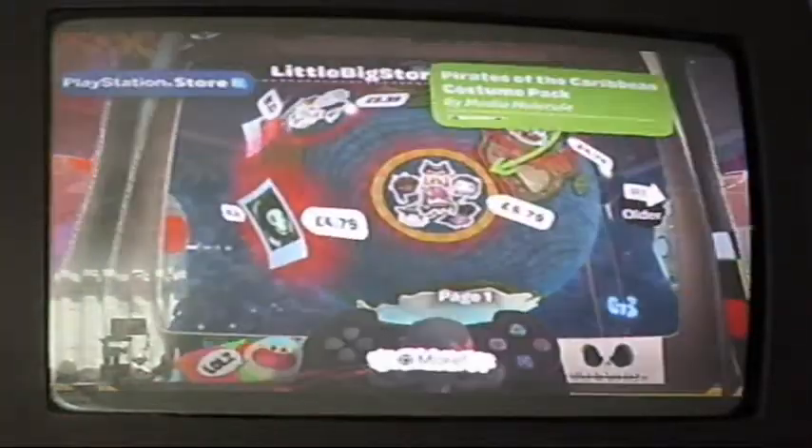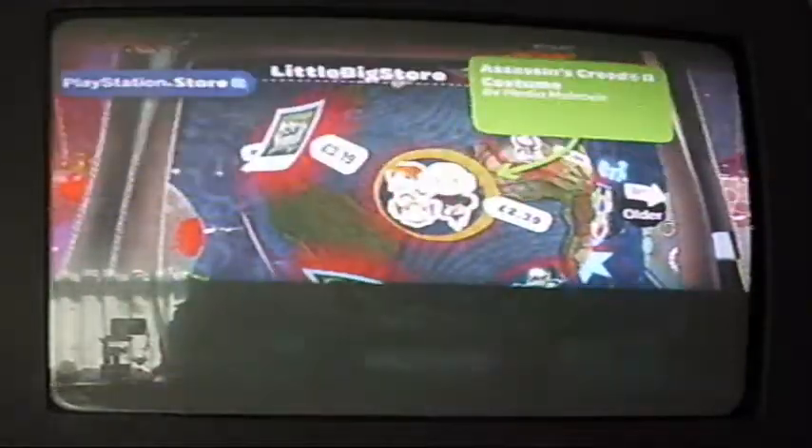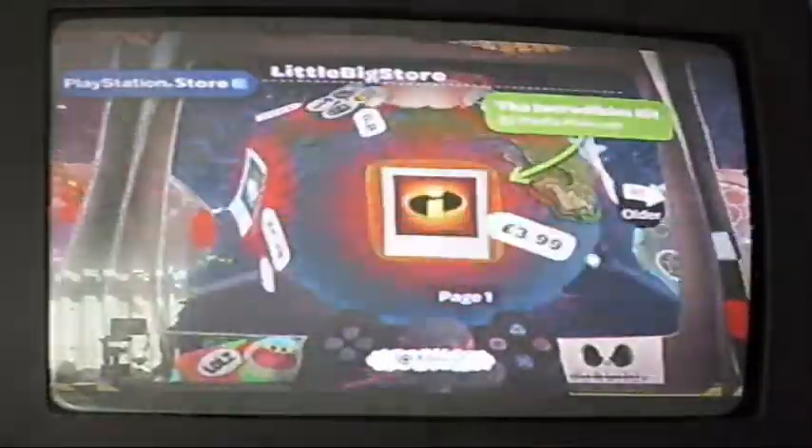There's also, in this game, a lot of downloadable content, which you can view from the LittleBigPlanet store on the menu. Some of it is free, but most of it costs money. There are costumes you can buy, but you can also buy kits for your levels to help further enhance your creations — such as the History Kit, Monster Kit, and Incredibles Kit.